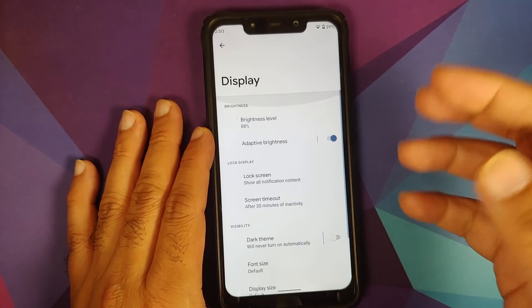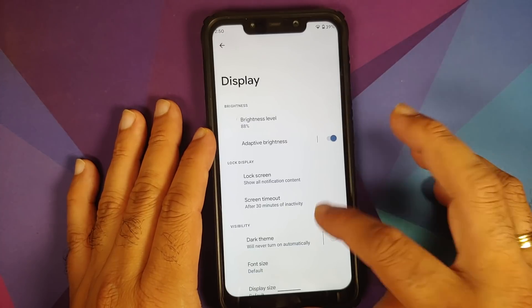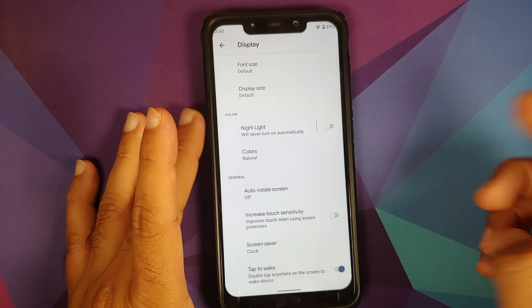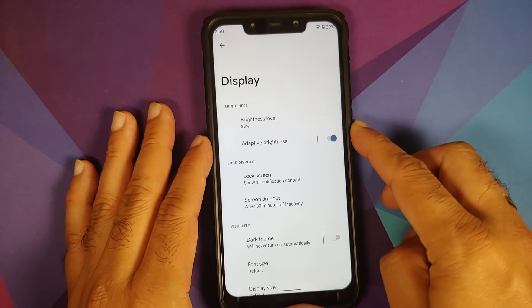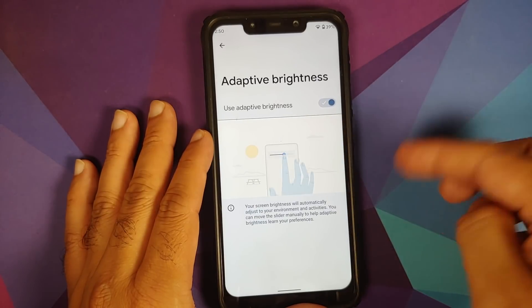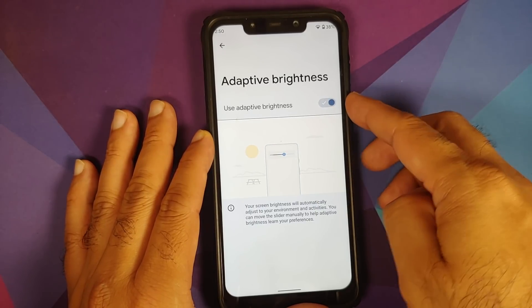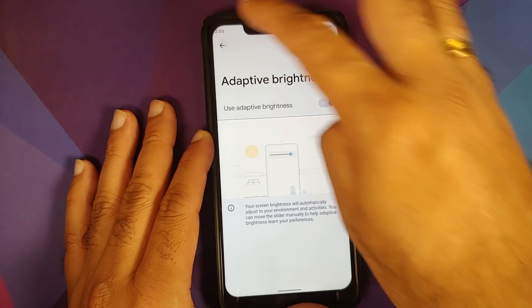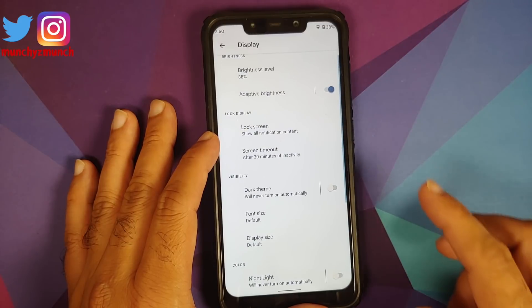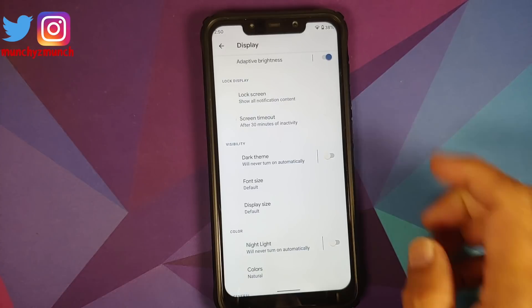Going back into Display, you can see how they have segregated and created different categories — within Display you have Brightness, Lock Screen, Display Visibility, Color, and General. There is also a master toggle along with the option to tap in and go there. This is a bit confusing since there is nothing new under that toggle, but I'll give them the benefit of the doubt as this is a developer preview.